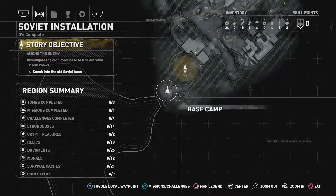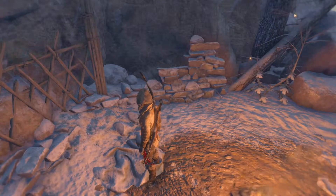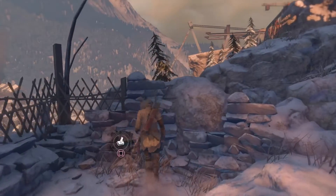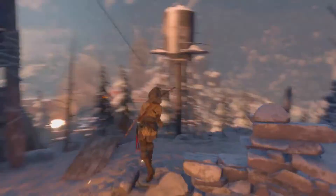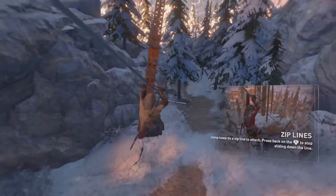Here we go — if you hit the touchpad on the DualShock controller it pulls up this menu. I'm somewhat of a completionist, so anytime I play a game like Assassin's Creed 4 where you can travel to miniature locations and search out murals, strong boxes, and relics, I like to try and find as many as I can. I'm not going to show it all in a video, but let's see what these naughty Soviets have been up to.